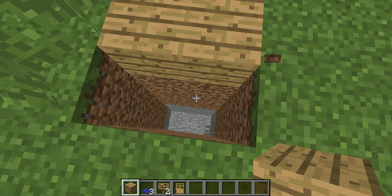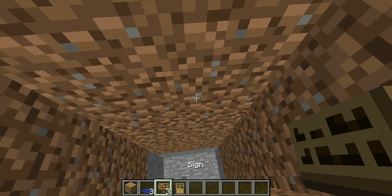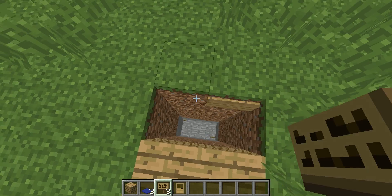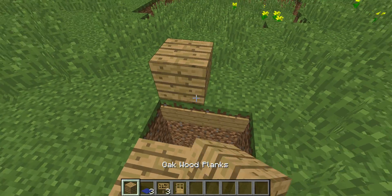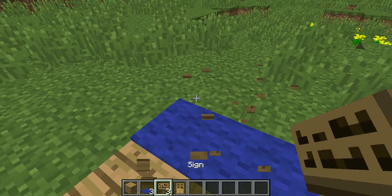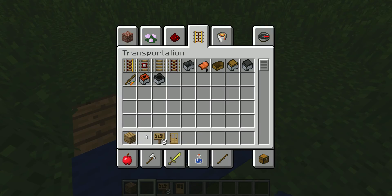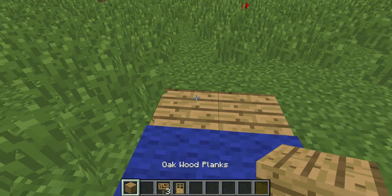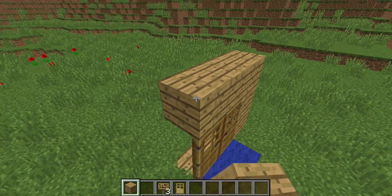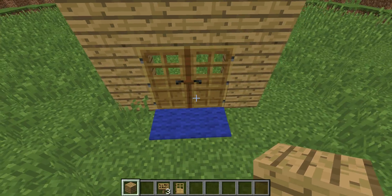Oops. The signs have to be on this side. You need the oak wood there to put the carpets — we don't need them now. Now the doors. A mob-proof entrance.